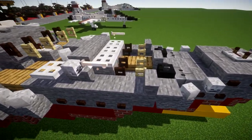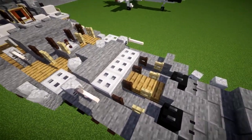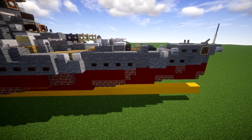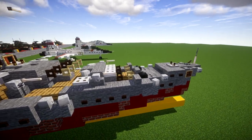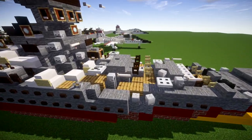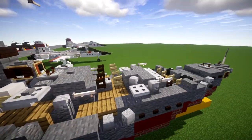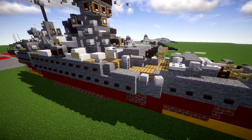Coming back we have turret number one with the quad batteries. It's not perfect — we had to set the turret into a half slab due to the constraints we're working with, so it looks a little off, but it's kind of what it is. Going back, turret number two looks a lot better, sitting at a nice solid level, and is pretty much the same configuration as the front.